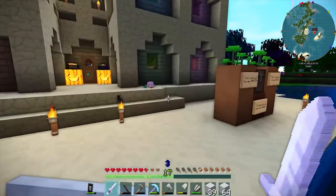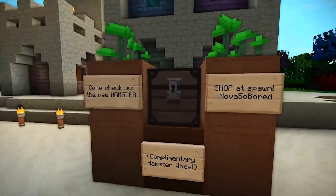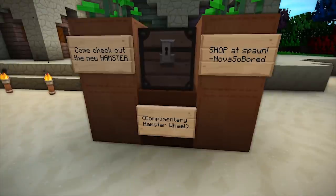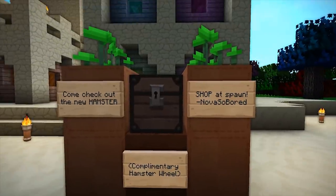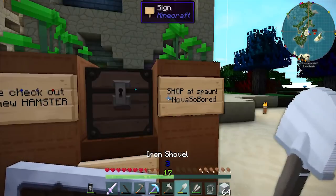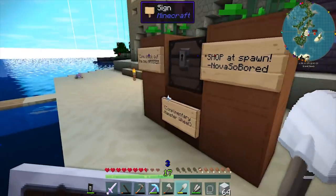But first things first, I don't know what this is. Come check out the new hamster shop at Spawn, Nova Soborg. Complimentary hamster wheel! Oh my god, hamster wheel, thank you! I am going to tear this down though because it just doesn't look good on my land.